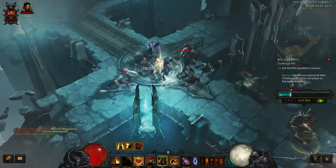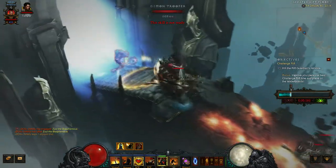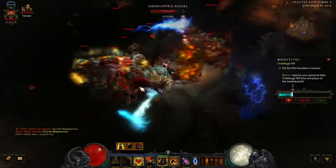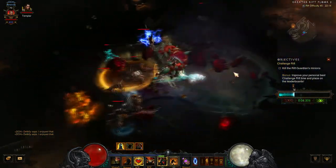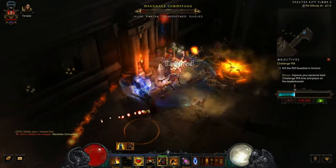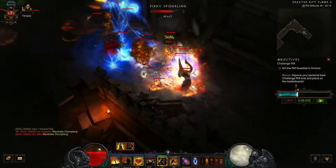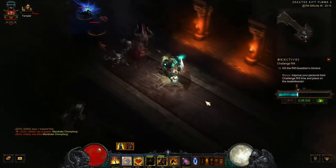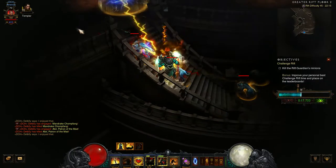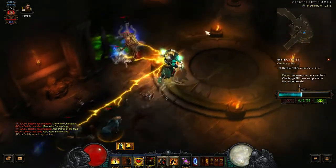It's not too bad a build actually — pretty straightforward. We have two elites on this floor. Just jump straight down. Use the Steed Charge as much as you can: one, it regenerates your life, and two, it lets you move around the map a lot quicker. Another elite — pop it. I haven't even popped Akkarat's Champion yet — let's pop that. There's a conduit pylon halfway through. Another elite — thank you very much. Went the wrong way, lost some time, but got a nice conduit to kill off some extras.